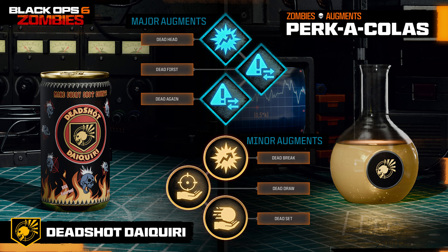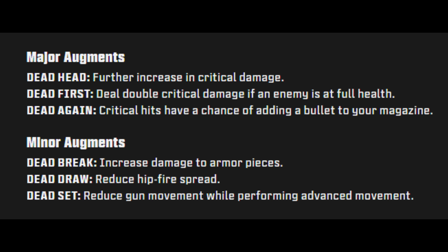Dead Shot Daiquiri by default improves ADS precision and increases critical damage. With augments: major options are Dead Head — further increased critical damage; Dead First — deal double critical damage if an enemy is at full health; and Dead Again — critical hits have a chance of adding a bullet to your magazine. The minor augments are: Dead Break — increase damage to armor pieces; Dead Draw — reduce hip fire spread; and Dead Set — reduce gun movement while performing advanced movement.